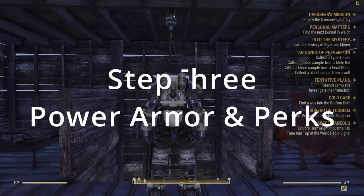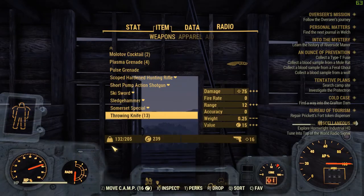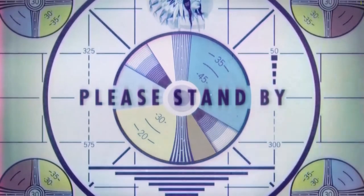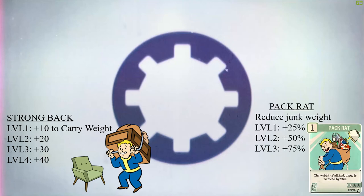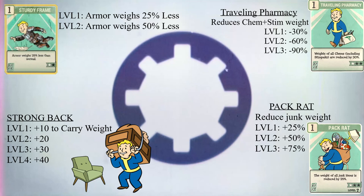The other thing is: find power armor, as you'll notice it actually raises your carry capacity. You can also really increase your carry capacity with perk cards. Here are four really good cards, and there's also one for each type of ammo and weapon to reduce the weight. Hopefully this helps - leave a comment and let me know.